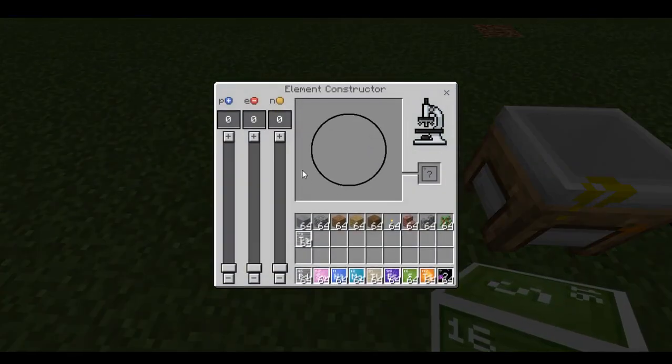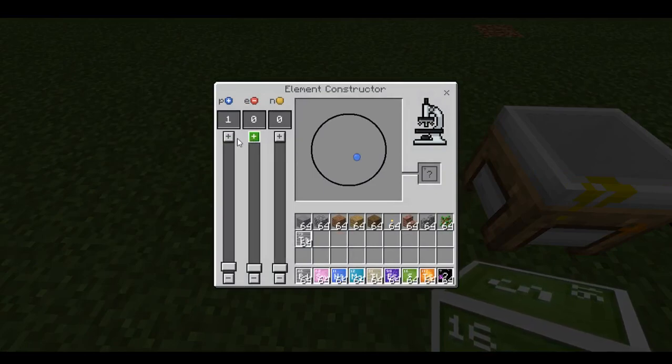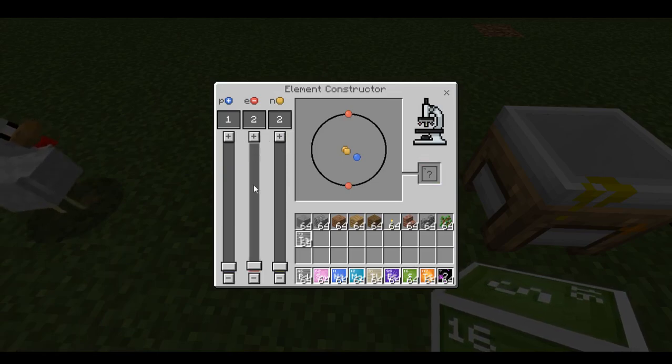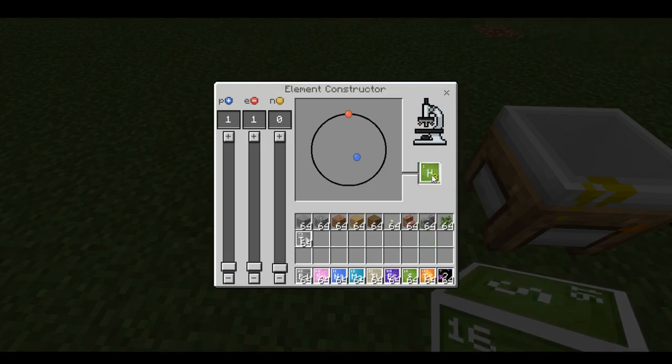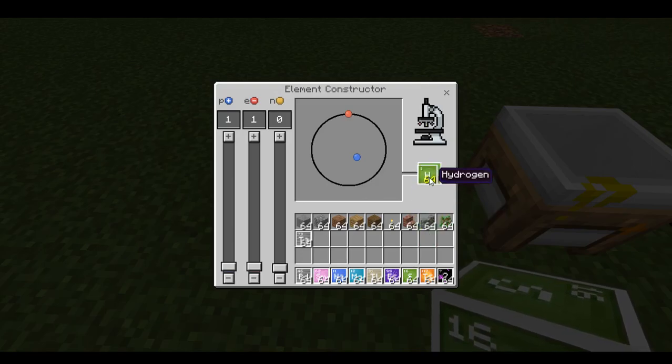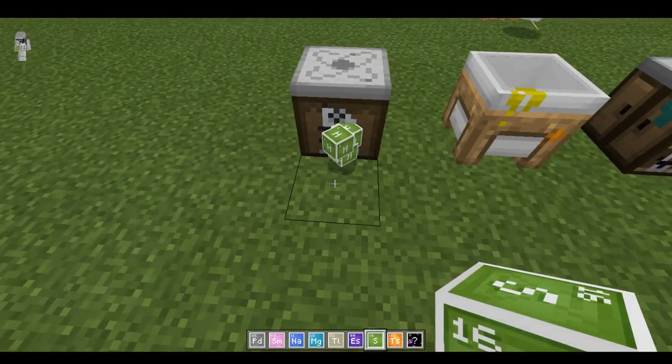Now what you can do is you add protons, electrons, neutrons, and stuff, and as you see, out comes an element. You can grab the element and there's more of it — you can just keep duplicating it, I guess. I gotta get rid of that.